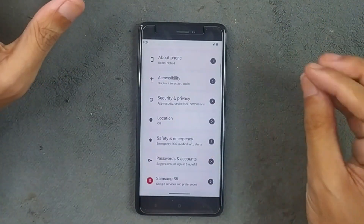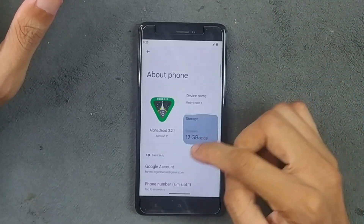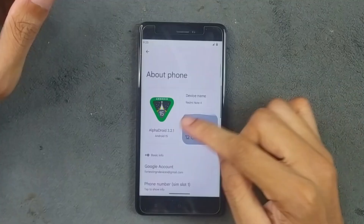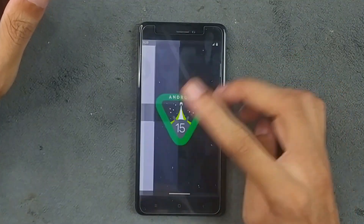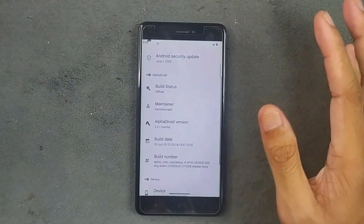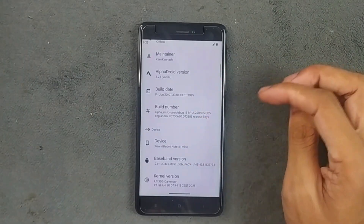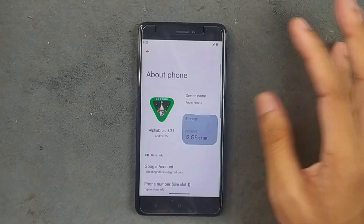The UI is a little bit different than an AOSP based ROM and it looks good actually. If we check About Phone, we can see AlphaDroid version 3.2.1 on Android 15. This is a proper Android 15 based ROM and we are getting an Android security patch of June 1, 2025. This is an official build — you can see it listed as official — and the UI is actually looking good.